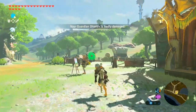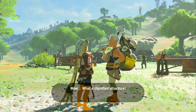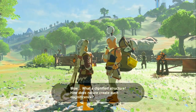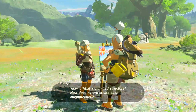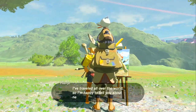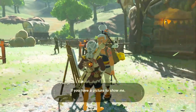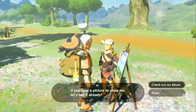There are a couple more things I want to do at this stable while we're here. Pekango's here. "Wow, what a dignified structure. How does nature create such magnificence? Hey, we meet again. Are you out traveling as well? I've traveled all around the world, so I'm happy to tell you about new places if you want. If you have a picture to show me, let's see it already."